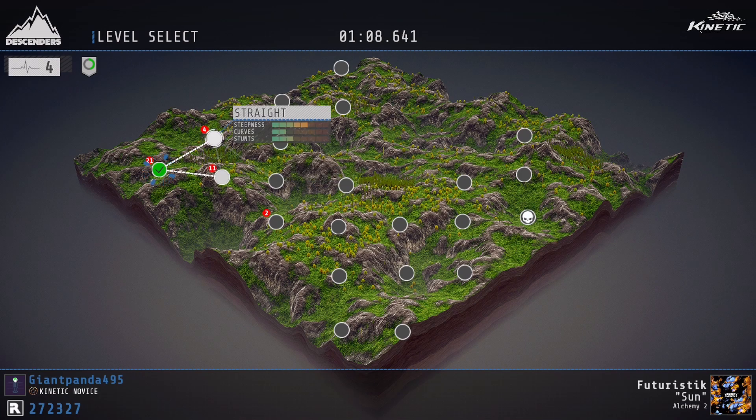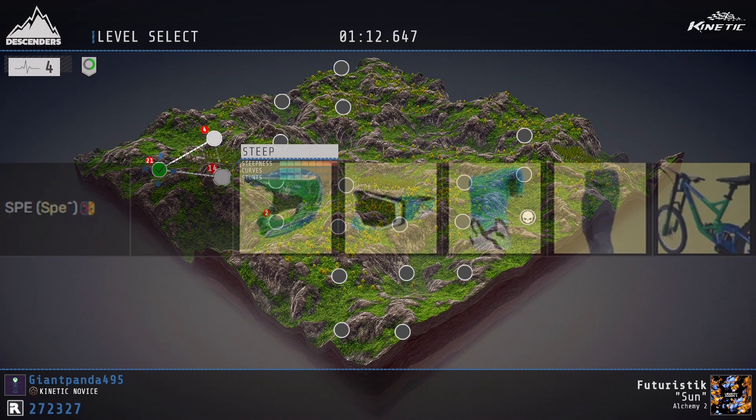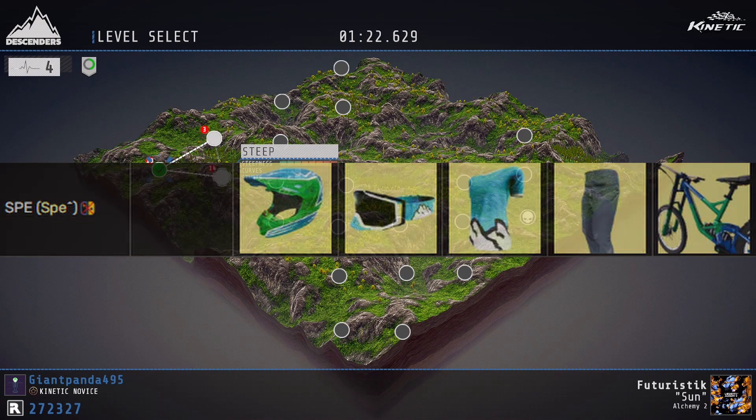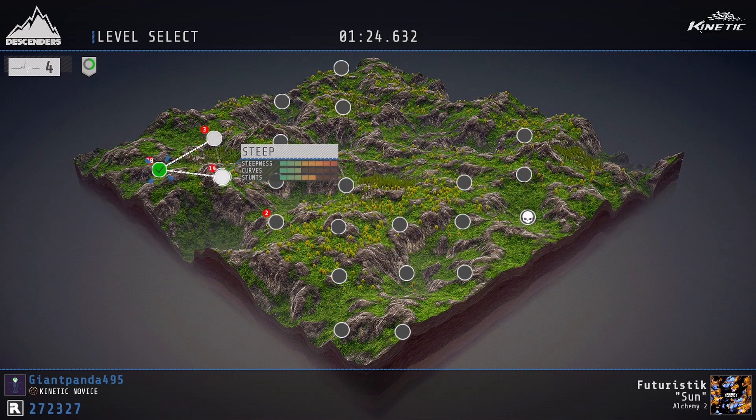The next codes will give you a set of clothing as well. The next one is SPE. This gives you a set where the bike is kind of green and blue themed, same with the clothing — it's pretty cool.